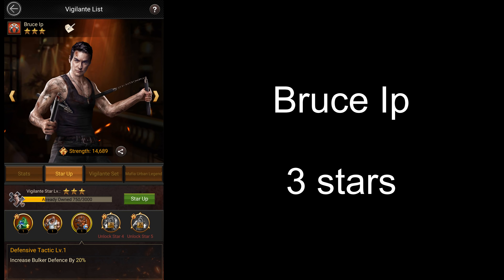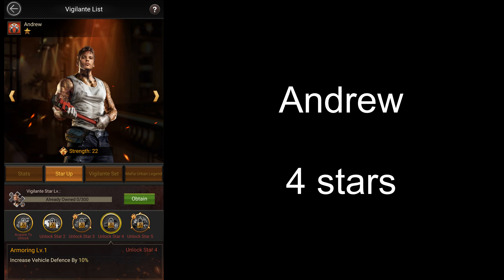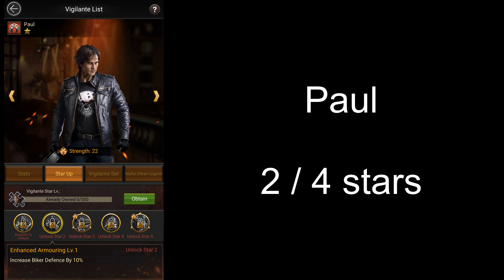For Bruce, you want to stop at 3 stars for the passive 20% bulk or defense. For Marcus, you want to stop at 3 stars as well to unlock all his passive skills. For Andrew, you want to get him to 4 stars for 10% vehicle defense. For Paul, you may stop at 2 stars to unlock both his passive battle skills, but if you want to unlock his 10% crime op speed increase as well, you could go all the way up to 4 stars.